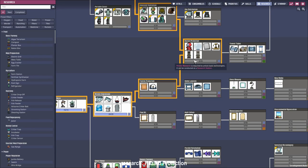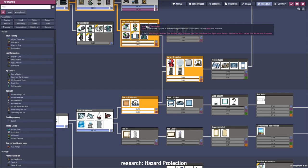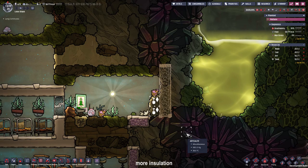Since we are going to need the atmo-suit dock sooner or later, I'm going to research it right now so we don't have idle dupes. The improved ventilation and textile production will be needed for that so they will be researched as well. As much as I would love to take in Bubbles, I don't think it's a good idea to take in more dupes right now. I'm going to insulate some more parts of the base.